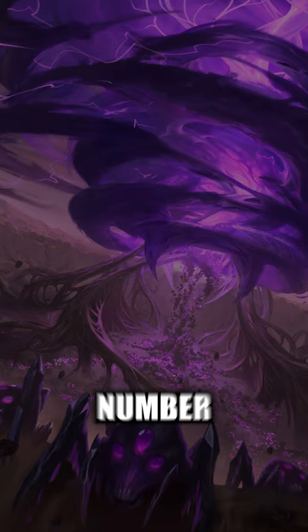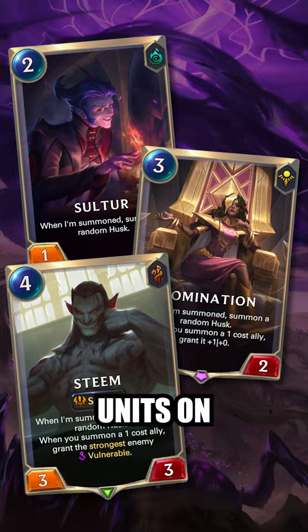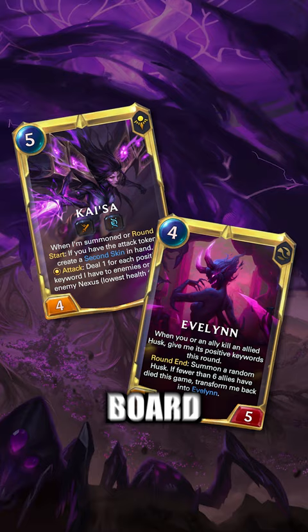Number 2 doesn't really use any new cards, but with the change to Seraphine, who is now 4 mana and curves straight into 5 mana Star Guardian Kaisa, she's a real powerhouse. Play your units on curve, absorb the right keywords with the right units, and once Evelynn and Kaisa are on the board, it's near impossible to lose.